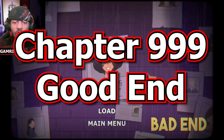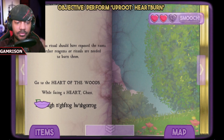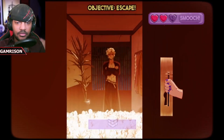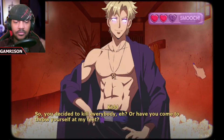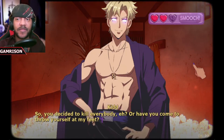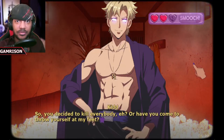Oh no! The ending... okay, so here's my ideology: we don't save everybody, so we just burn. We're gonna find this out together — this one's a new one for me. Sure enough, he's facing us this time — he wants the smoke. So, you decided to kill everybody, huh? Or have you come to throw yourself at my feet? I'm guessing this is a bad ending for this chapter, and that's how you would unlock that. I haven't experienced this before, so I'm actually gonna let this part play out.